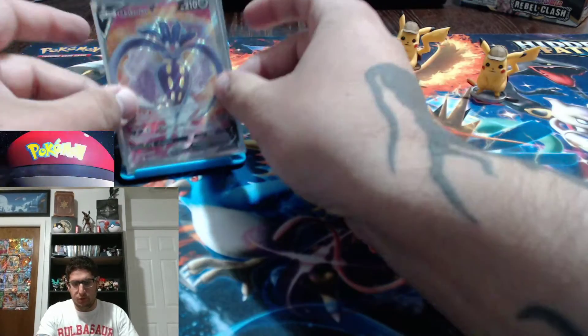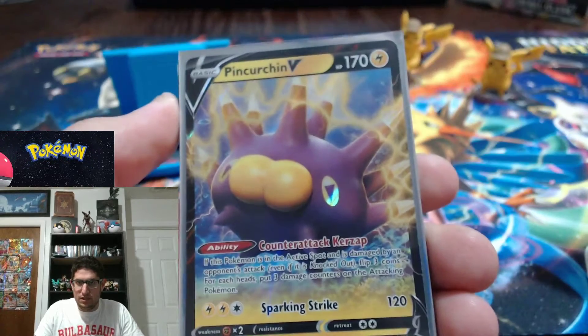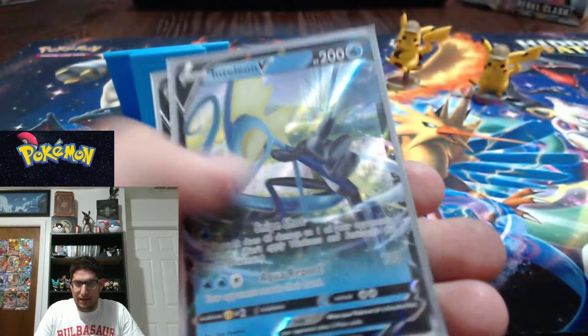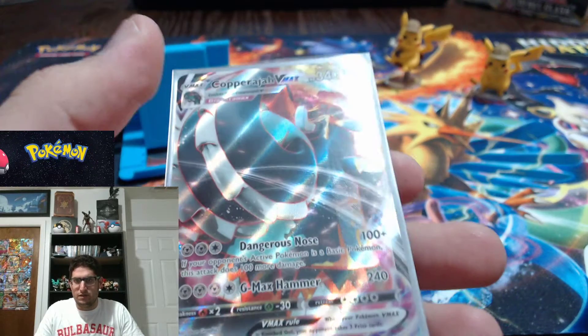Let's look at what we pulled so far: Malamar V Full Art, Pincurchin V, Inteleon V, Eldegoss V, and Copperajah V.